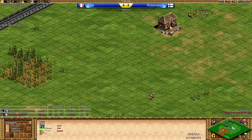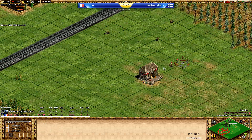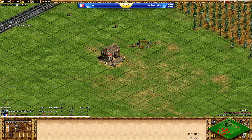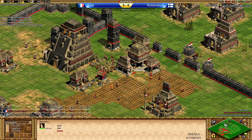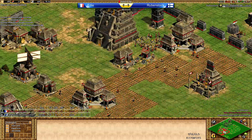We are going to see a fight in Imperial Age. Eddie is getting all the relics — relic number 4 and number 5 as well. So he should have the advantage in this game.